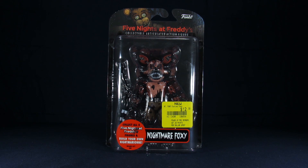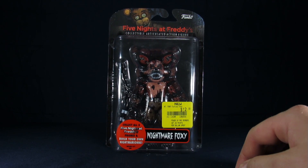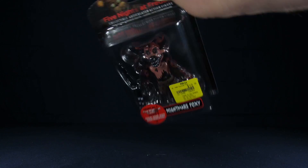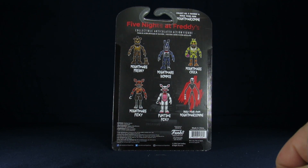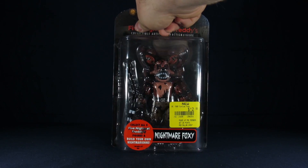Without further ado, for Nightmare Foxy's packaging, you can see him inside of the package very nicely. You got Freddy at the top from Five Nights at Freddy's 2. If you collect all five of the figures, you can build Nightmare Fredbear yourself. The rest of the package is primarily translucent on the front, but the back tells you everybody else you can collect in the line, and some legal mumbo jumbo. So let's get him open out of his plastic prison.